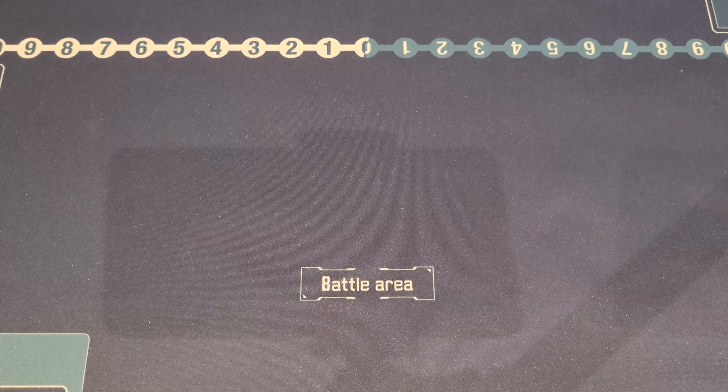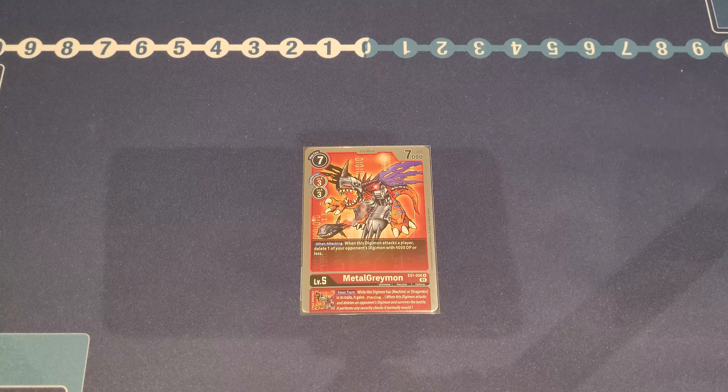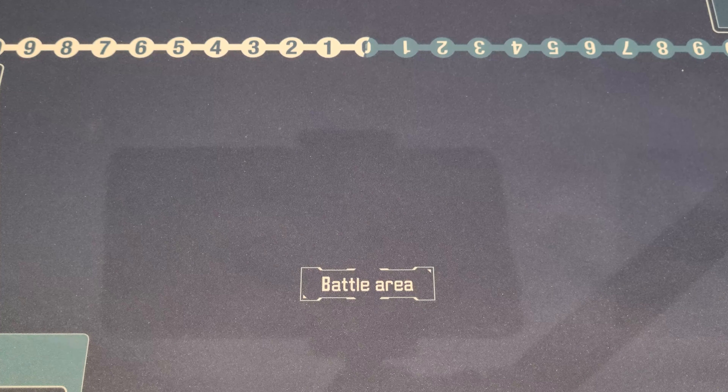We also have one copy of the EX1 Metal Greymon. When attacking you get to delete something that's 4000 DP or less, but mainly we play it for its inheritable which gives piercing. So our Black WarGreymon or top end will gain piercing — very nice and handy. I initially played two copies because being able to swing over suspended stuff and do damage at the same time is really nice, but deck space is so tight I had to cut it down to one. A very difficult choice but this is what I prefer so far.